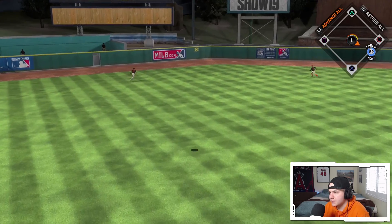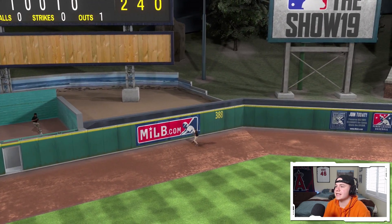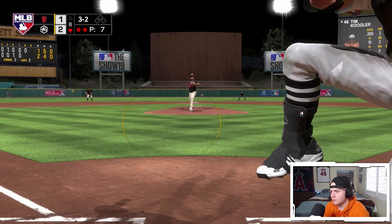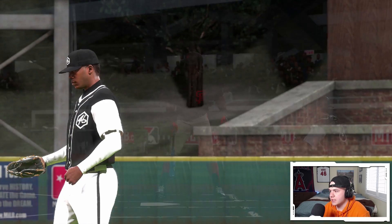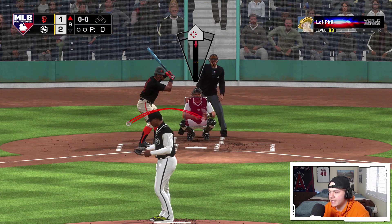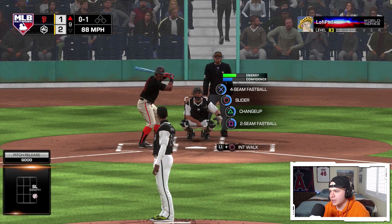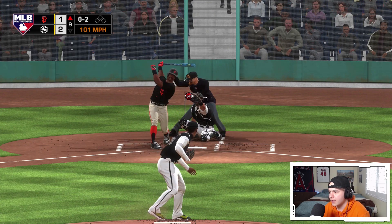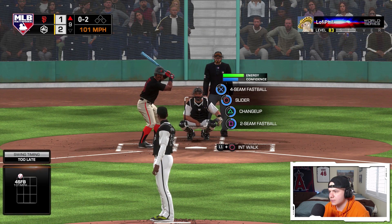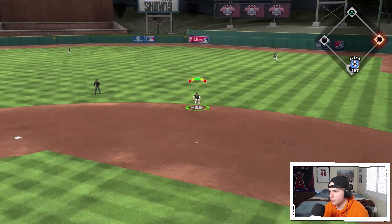Tony Gwynn to left center — another warning track hit, that is six warning track outs. Good freaking cutter. I dropped my controller. Going to Chapman to start the inning against Tony Gwynn. I was up 3-1 in that at-bat with my created player and he hit that beautiful cutter on the two-strike count — can't even be mad, that was an amazing pitch. I really wanted to get on base for one more at-bat for Vlad.